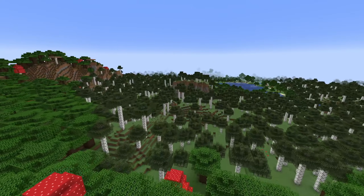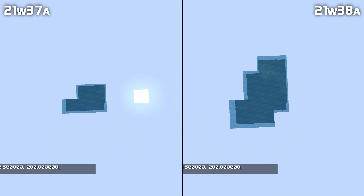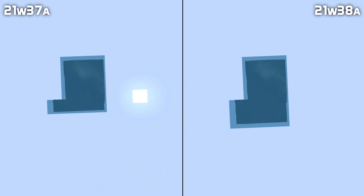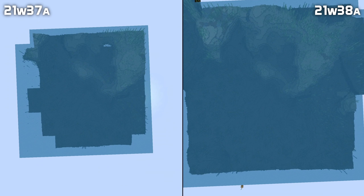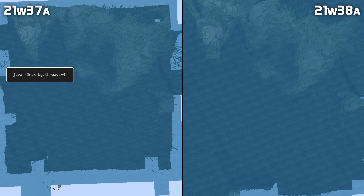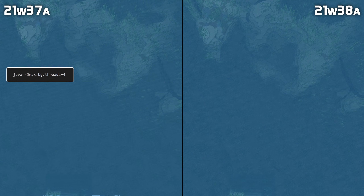Another new setting is for the thread count used by the game. The maximum limit is now 255 threads for the background calculations done for world generation. The actual number of threads will then be adjusted according to the number of processors in your system. This can be limited, which might be useful if you want to run multiple servers or instances on the same computer. That is done by setting a Java system property when you start the game, called max.bg.threads.